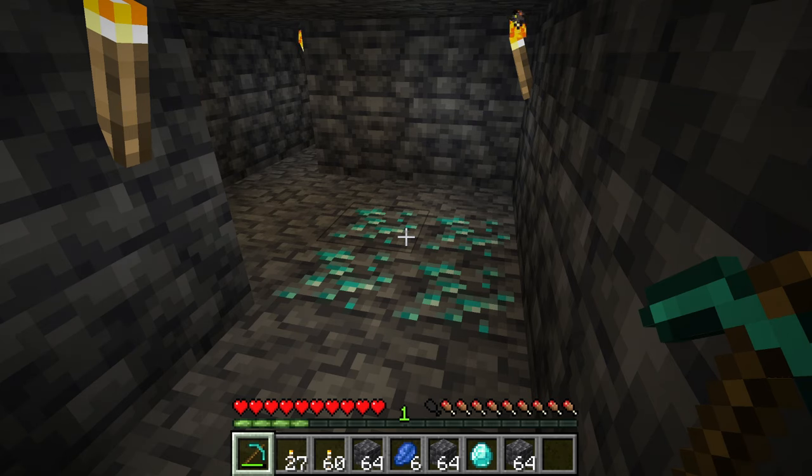You've got two main options when it comes to finding diamonds: either strip mining or caving. I prefer strip mining simply because you'll need to find a cave at the right depth in the world to have a chance of finding diamonds, and also diamonds have a lower chance of spawning when exposed to air. You could use water caves, but overall strip mining works better.